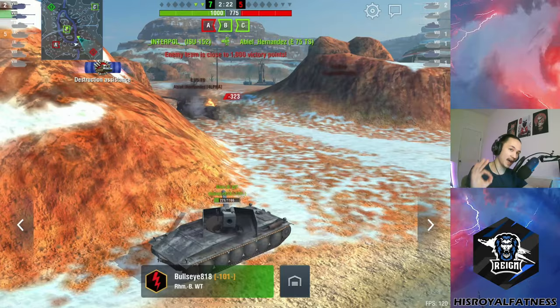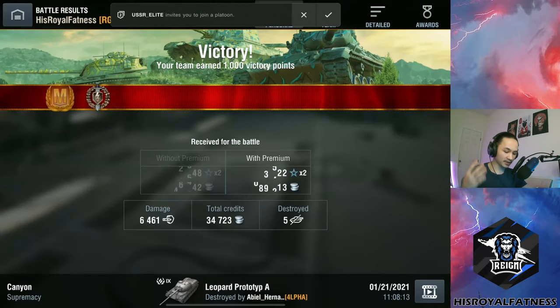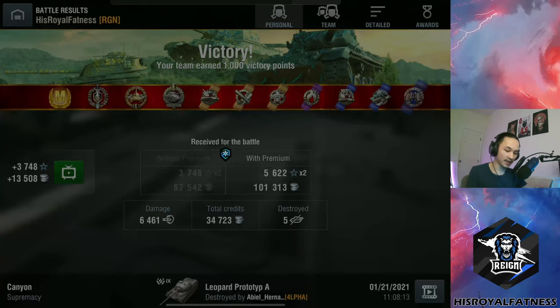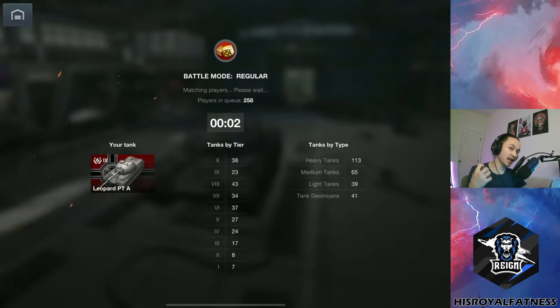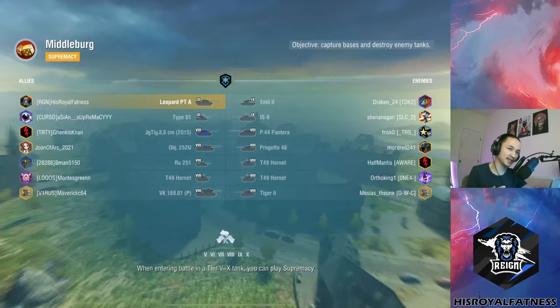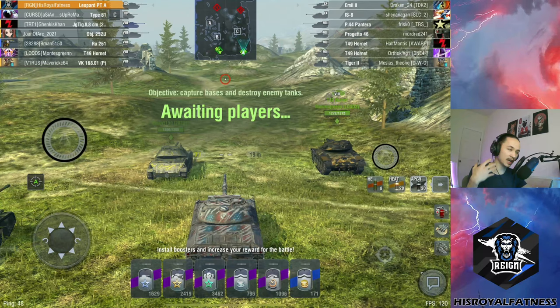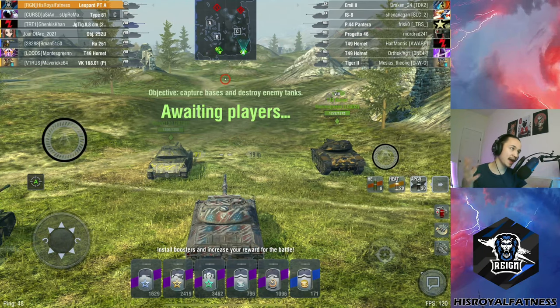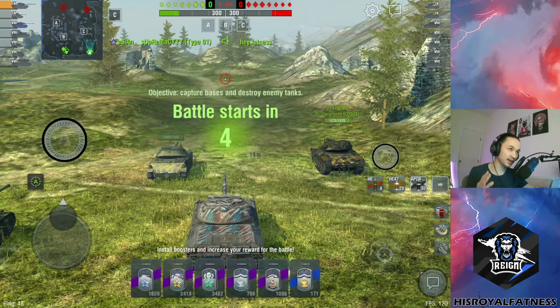That was a very exciting first game. It really hit all the marks for playing the Leopard PTA. You want to be mobile, avoid the heavy brawls at the start, and don't go for those gun-depression spots — so I didn't go mid. Instead, I was very aggressive towards C because their team didn't have heavily armored heavies and was more likely to go A/B given their spawn. I used that information to push through their spawn, pick up kills on both their tank destroyers, and then farm out their team. I did mess up a little at the end getting myself killed, but it was a very solid game.